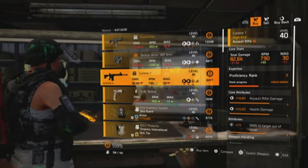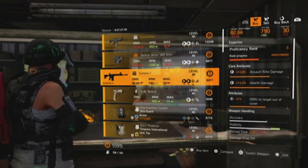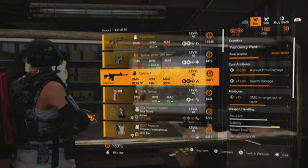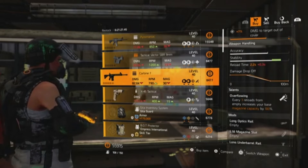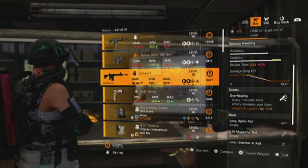It's got 10.8% assault rifle damage, 15% health damage, and 7% damage to target out of cover. A lot of people have been trying to get this weapon with damage to target out of cover on it, so it's a fantastic buy. It comes with Overflowing but you can change that to Flatline and it will work really well with the new Heartbreaker gear set. Definitely worth checking out.